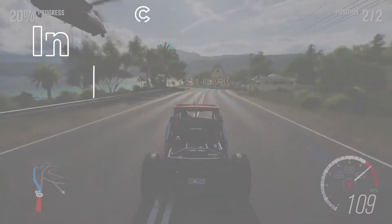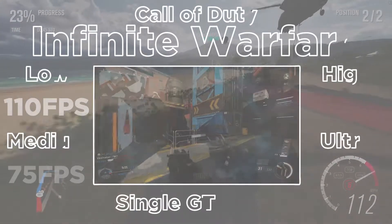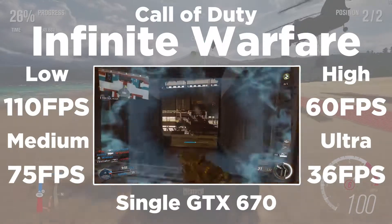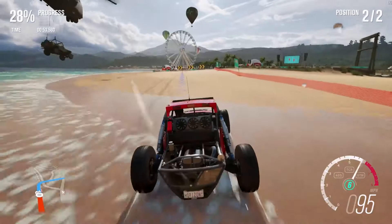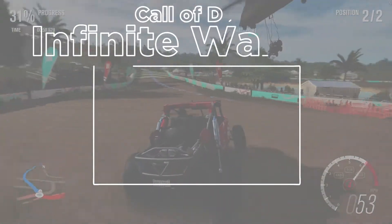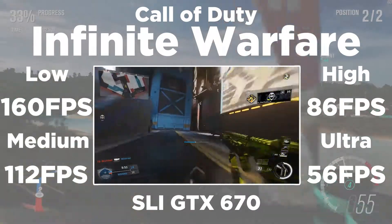For the last game, I will be testing Call of Duty Infinite Warfare, where the single GTX 670 achieved 110 FPS on low settings, 75 on medium, 60 FPS on high settings, and 36 FPS on ultra settings. The SLI 670s achieved 160 FPS on low settings, 112 on medium, 86 FPS on high settings, and 56 FPS on ultra settings.